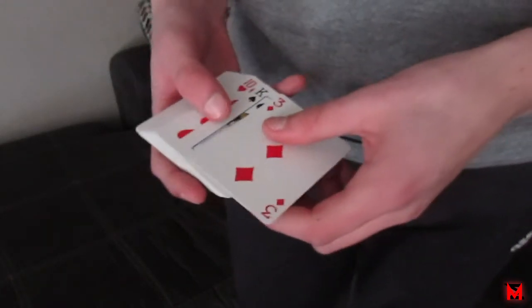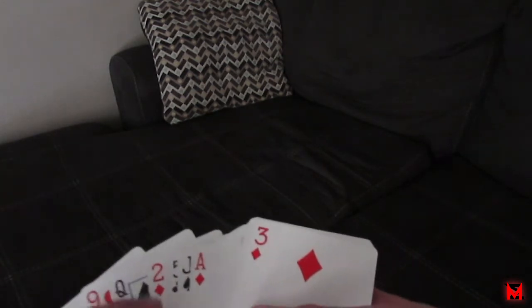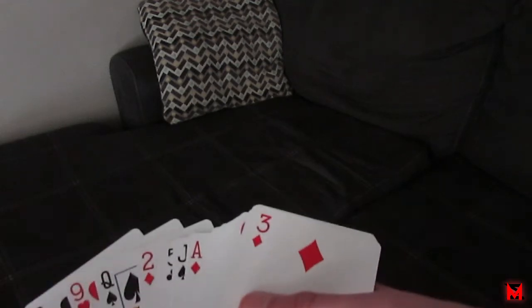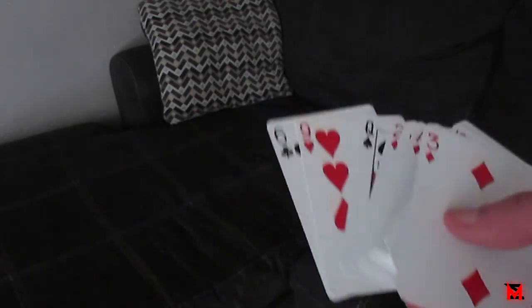So this is what the Si Stebbins stack is. Basically, every card that comes after it is adding three to each card. So six plus three is nine, nine plus three is twelve which is a queen, twelve plus three is a two — well, because once you get to 13 that's a king, so after 13 you restart. So: queen, 12, 13, then 1, 2, so that's three, then five, eight — you get the idea.